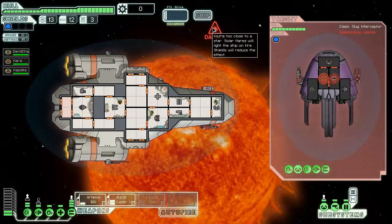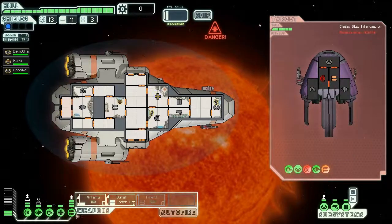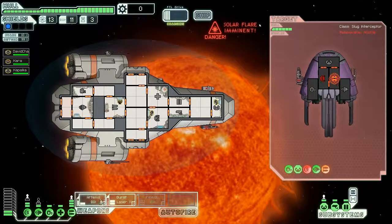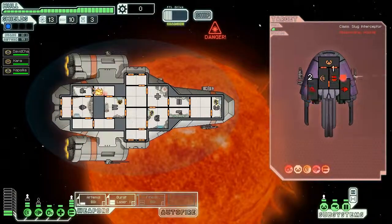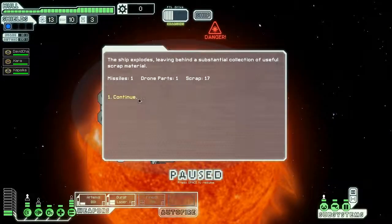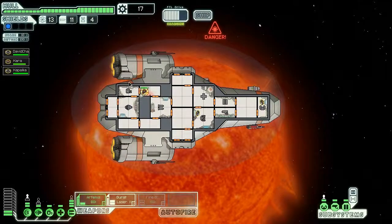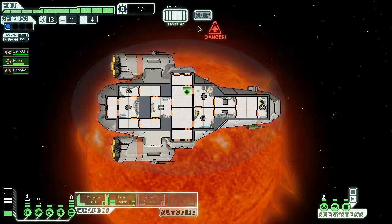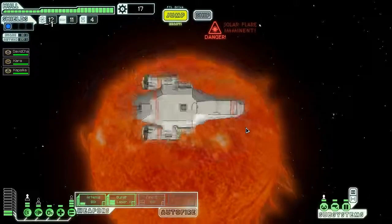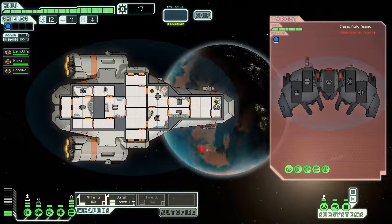He wants to fight. Shields are down but my shields are up. I'm going after his weapon system with missiles on standby, and I'll shoot another missile at his oxygen to completely screw him. Hey buddy, go fix that. Now they're dead. I'm waiting for my FTL drive to charge — that's how I get out. By the way, you need two things for the FTL drive: functioning engines and a pilot.